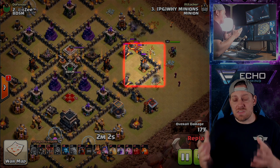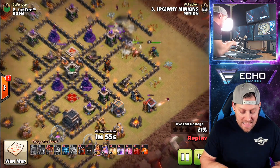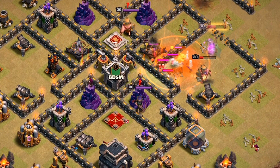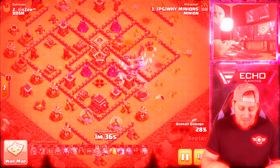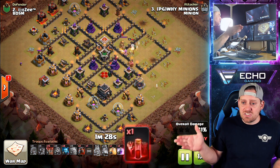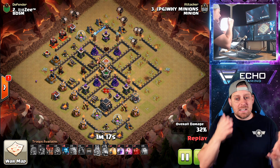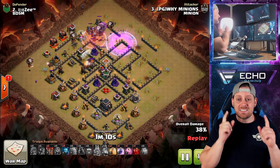Not only is he taking out things that are going to hurt the attack, but he's also cutting the base in half, then allowing the balloons and lava hounds to pass through nicely — because you don't want your balloons and lava hounds spreading out and going wide in the base; you want to keep everything narrow. Look at that clan castle lure — taking out the baby dragon, the witch, and two air defenses. Notice there's a skeleton spell in the composition. He thought about this ahead of time. He probably knew his queen would not have enough life to take down the enemy queen, so he brings a skeleton spell along.